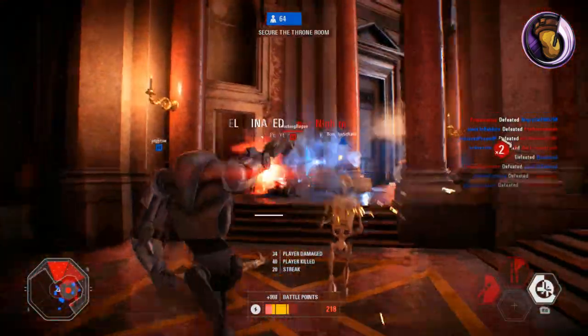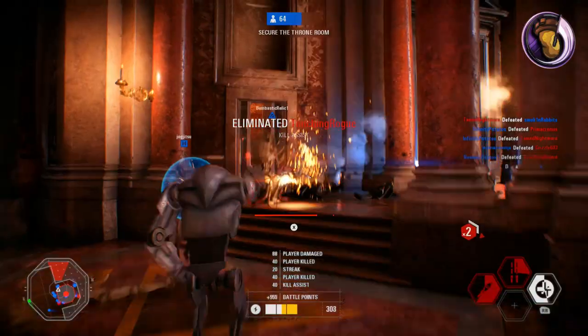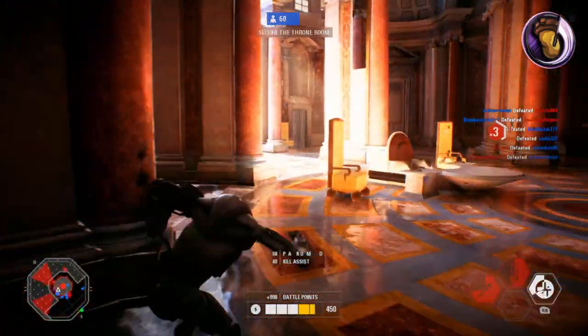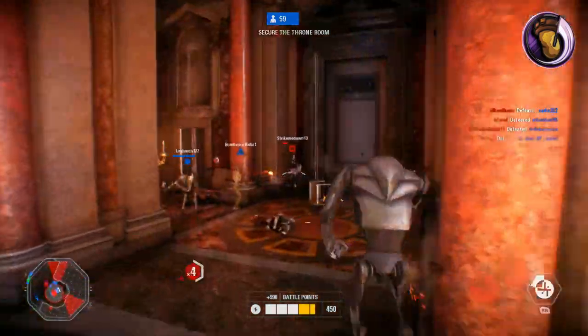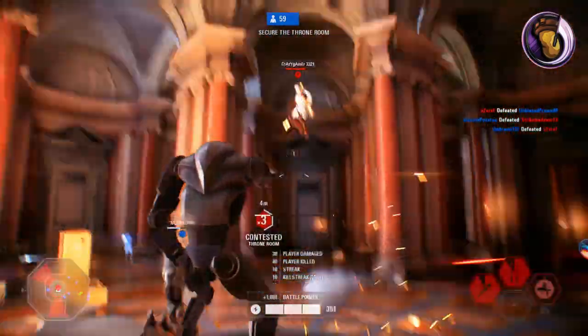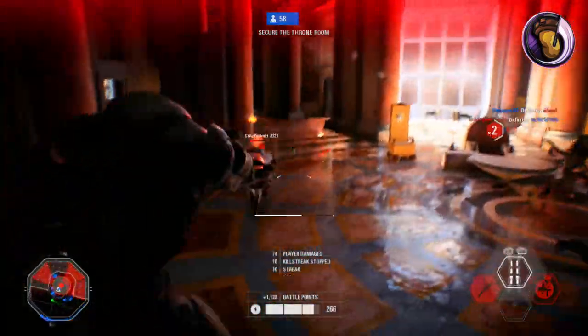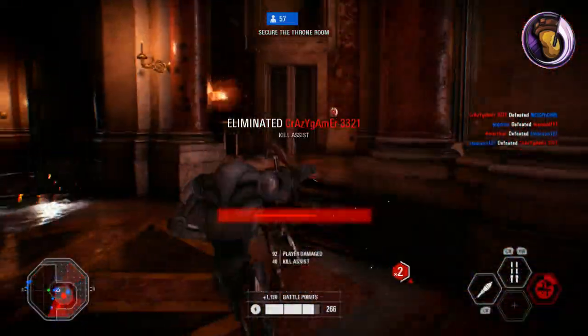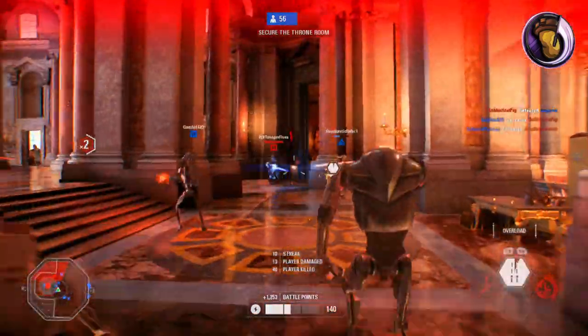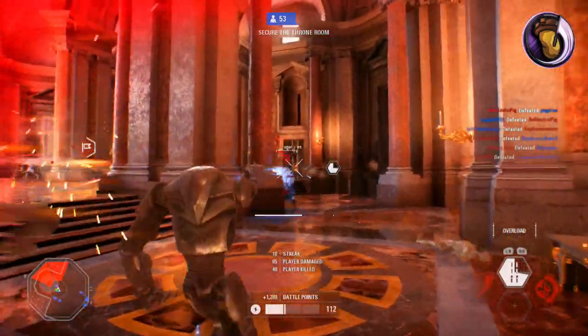Being able to regen health in seconds is extremely useful. Deploy this ability when you're at low health or getting shot at. This is one of the least used reinforcements, at least from what I've seen. If you bring this into combat, you might surprise your enemies with the different abilities you have. Instead of jump-hacking around like crazy, you can play it slightly slower and still get a bunch of kills.